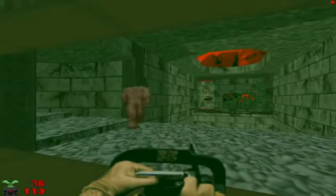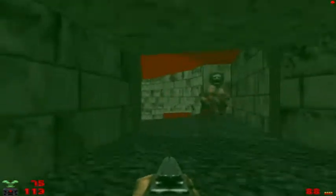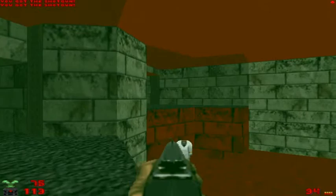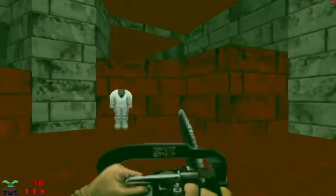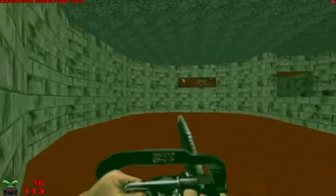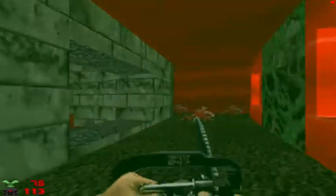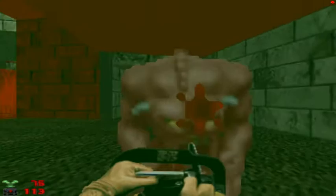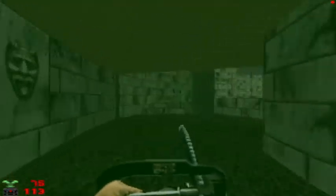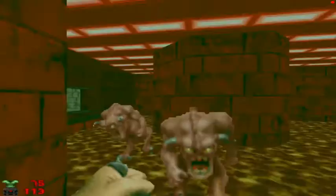Let's see if I can chainsaw that demon from here. Shotgun the shotgunner. Take the tunnel, take out the gunners. There was a demon here but I think it already came up, so let's grab the radiation suit and press on. I went the wrong way — I'll go back. I'm going to take that lift up.